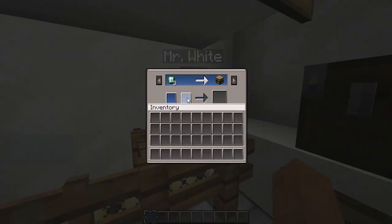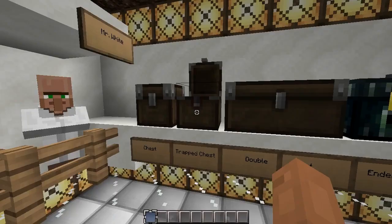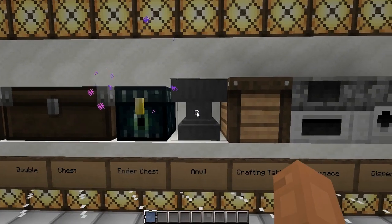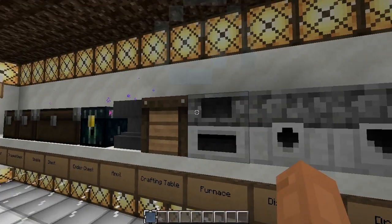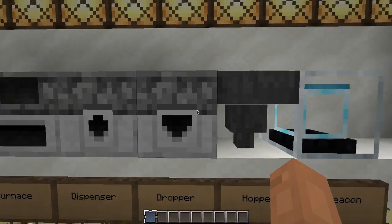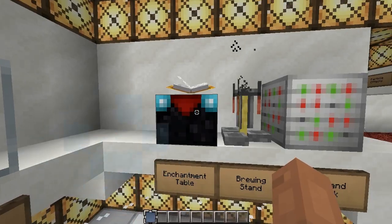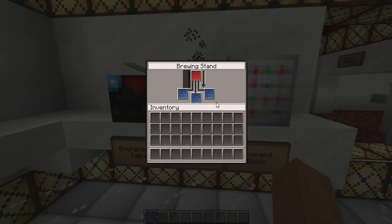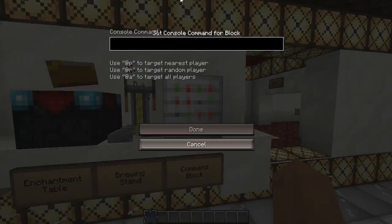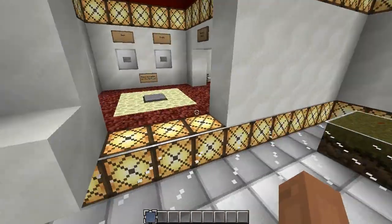Nice blue text — easy to read. These are all the backgrounds, and we have red and blue — very interesting. There's the dispenser and dropper, but the beacon seems to be missing. The enchantment table and brewing stand look great — I really like that blue to red contrast. And there's our command block. Look at that — the glass kind of shears through like that, very cool.